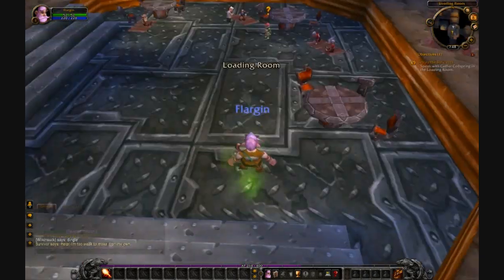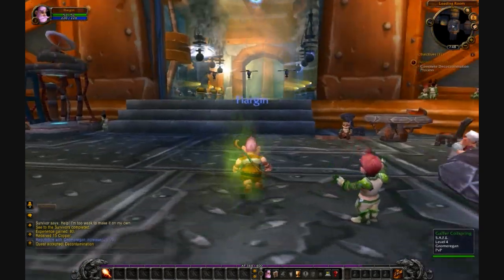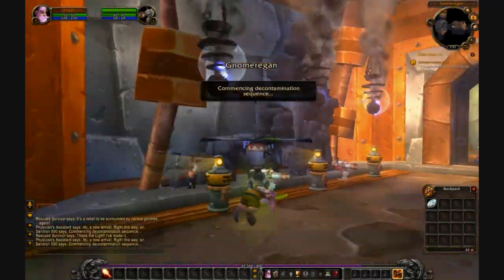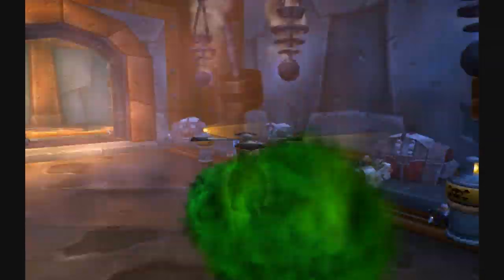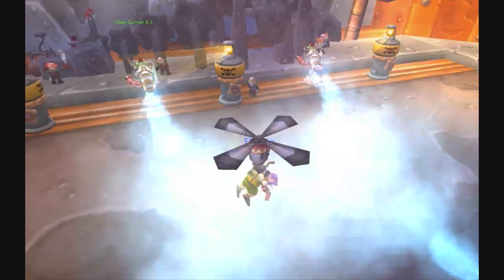Right here I'm rescuing some of the survivors and turning that back in. Now I'm going to get on one of these flying contraptions and start heading over here, and they're taking away the radiation and giving me basically a chemical shower.